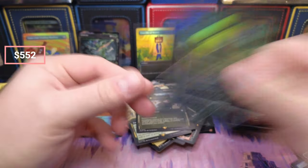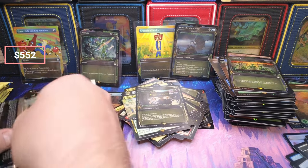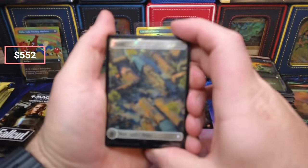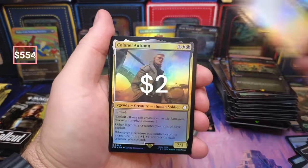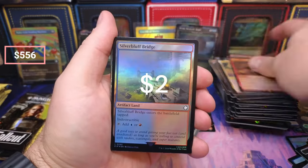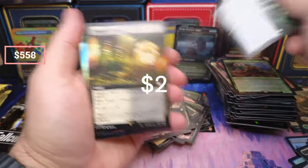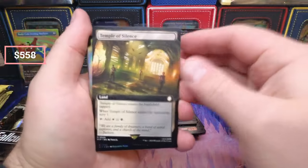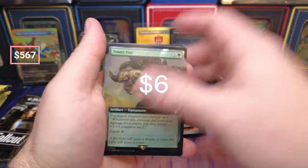All right everybody, we're back — we had a forced restart on the computer, it kind of shut down on me. I stopped exactly when it went dark. To continue: our Father, we got the Autumn, the Act, Tracker, Armor, Temple. Guardian Project — that's like six bucks right now though.